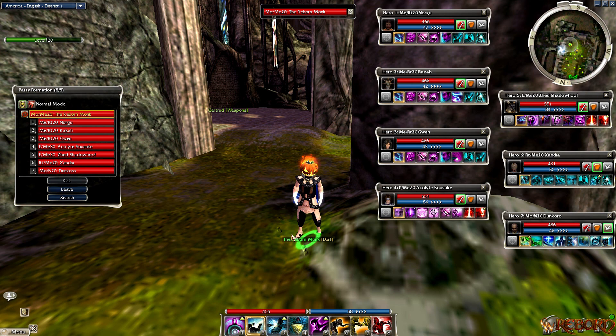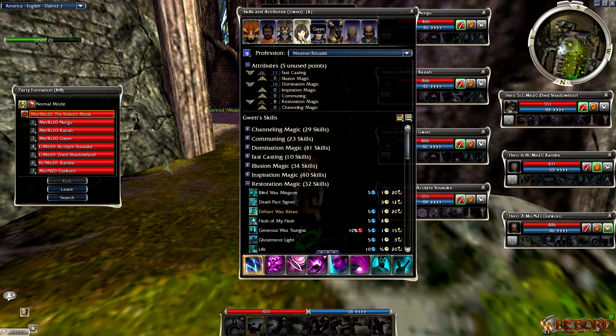The main profession I'm using is a Monk, but any profession can work with this. You don't have to be a caster - usually caster has a little more advantage, but it's actually stronger with melee because you could be the front line going in as a warrior, derv, or assassin. You can use your own customized build. For the hero setup, I have three Mesmers, two Elementalists, a Ritualist, and a Monk.